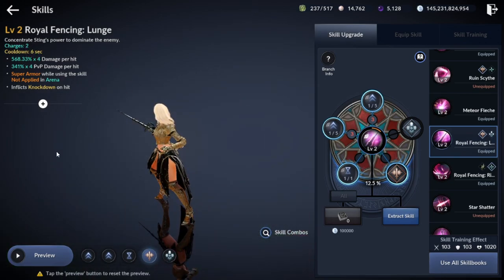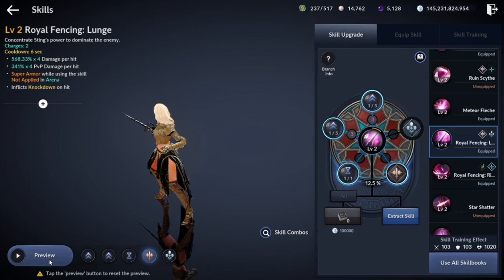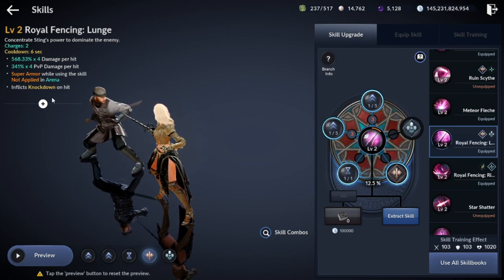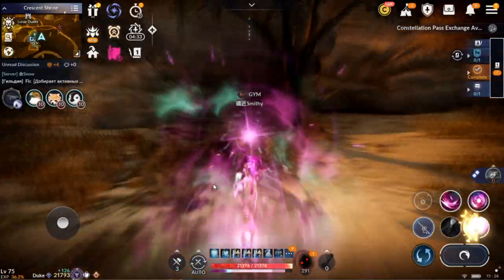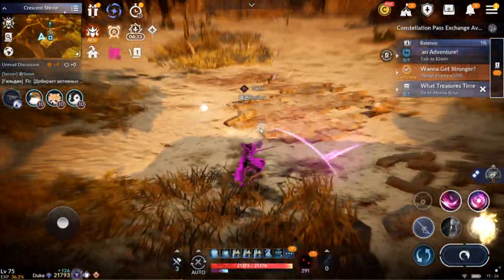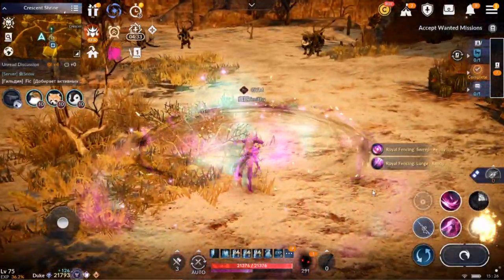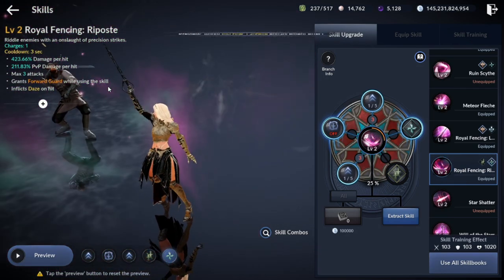Next skill: Royal Fencing Lunge. Another average damage skill, but has forward guard breaking, which is pretty cool. Has mobility, super armor in field and knockdown on hit. Also has branches and 2 charges. That skill also allows you to combine with many other skills and nullify the first cast of the skill, so make sure to use it only after skills that nullify its cast.